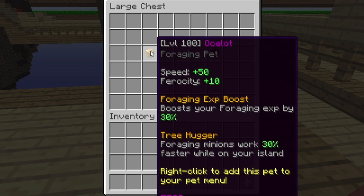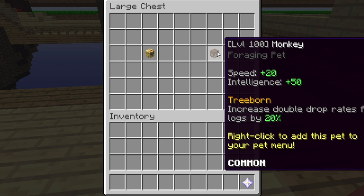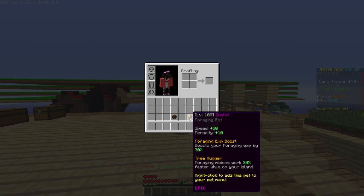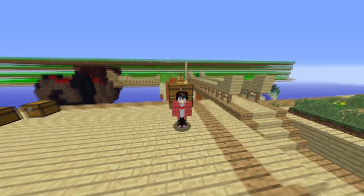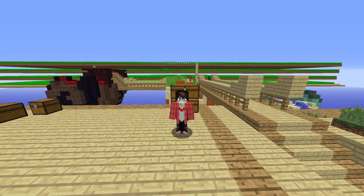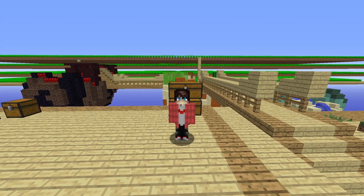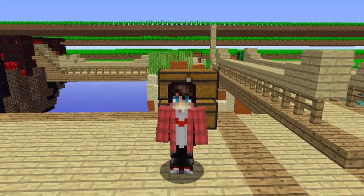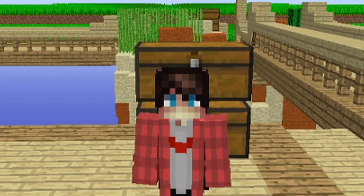The ocelot pet had the ability to boost all wood cutting minions on your island by a certain percent when you were online and on the island, and it also increased the amount of foraging XP gained from cutting wood in the Birch Forest. The monkey pet had the perk of giving you a high chance of getting double the logs when chopping wood. After a couple days of searching and spending some money, I got my hands on an epic ocelot and an uncommon monkey pet. This sucked me into the never-ending cycle of going AFK on my island at night with the ocelot pet, waking up and alternating between chopping birch wood with either pet to level them up, and collecting birch wood from my minions in between.